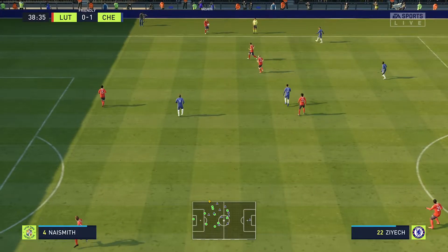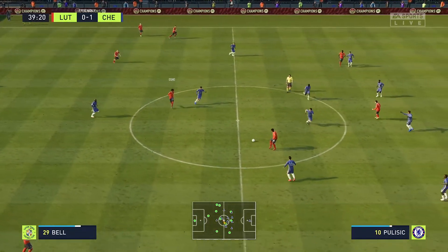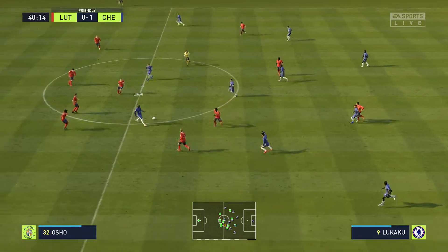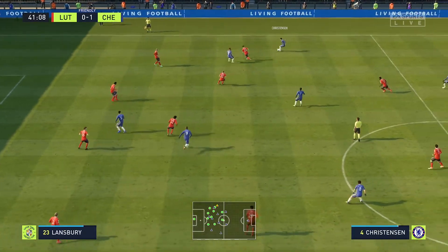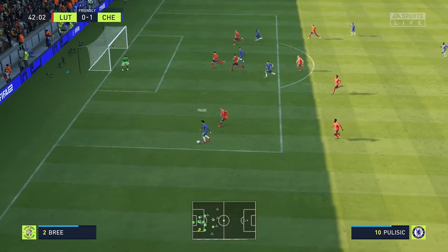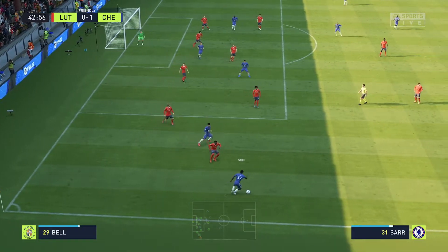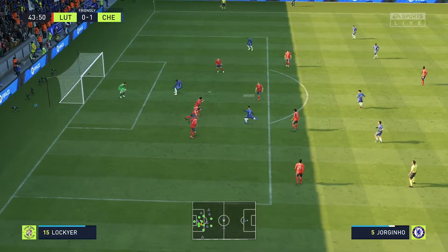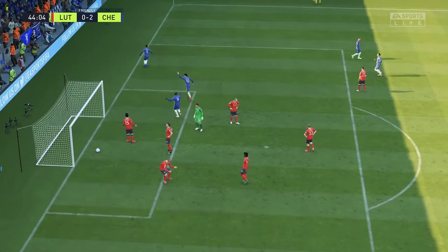It is to be a throw-in. Amari Bell, nicely cut out. Ziyech. Christensen. Now Chelsea in a position of menace, very comfortable when in possession. Malong Sar. Pulisic. It is now with Jorginho — and a goal! They've increased their lead and they don't want to be throwing this away from here.